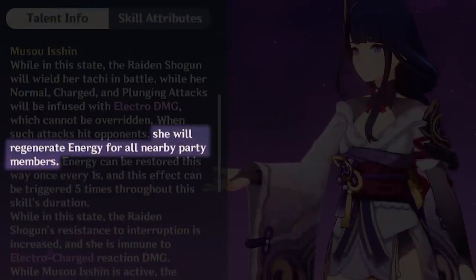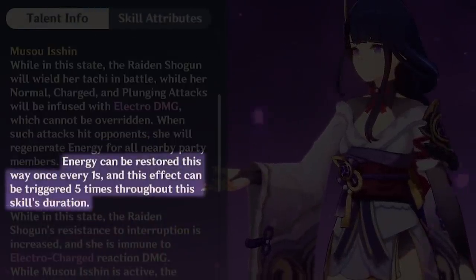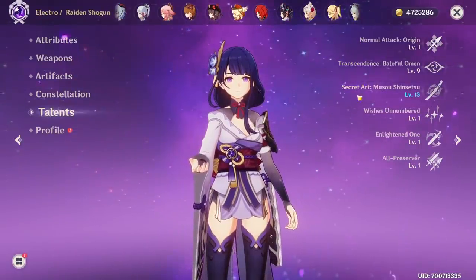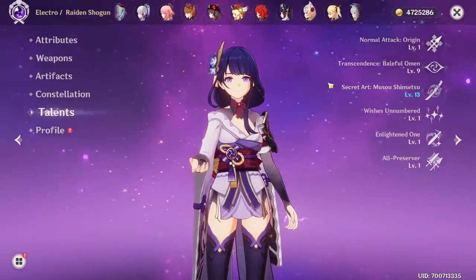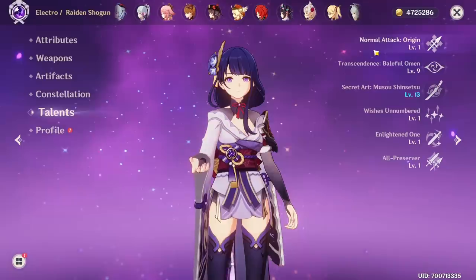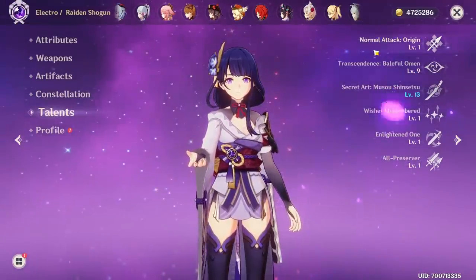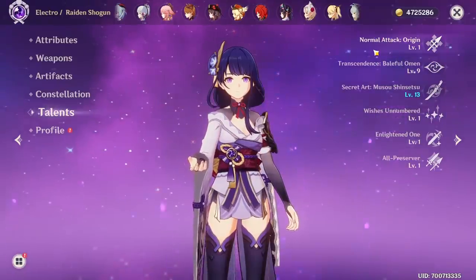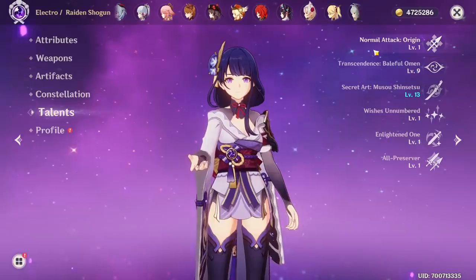Just keep in mind that you want to hit enemies with her burst attacks to restore energy, which can be done up to 5 times. When it comes to talent leveling priority, make sure to first focus on getting her burst as high as possible, then raise her skill to at least level 6, but don't bother with her normal attacks because they don't contribute damage to her burst. Ideally, you want to end up maxing out burst first and then skill afterwards at around level 9 so they both provide the best value for the whole team.